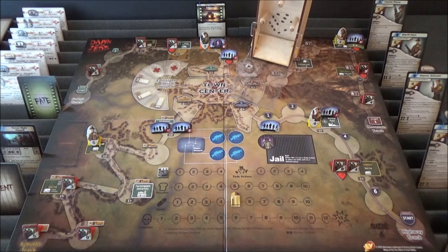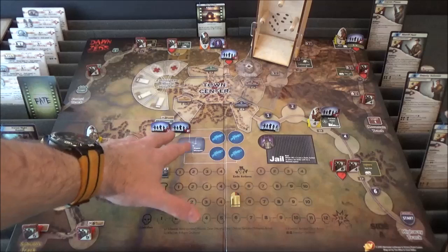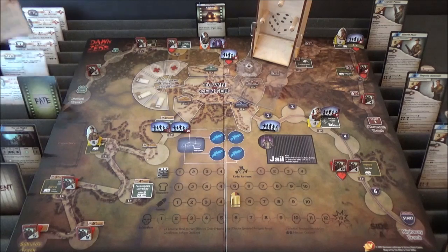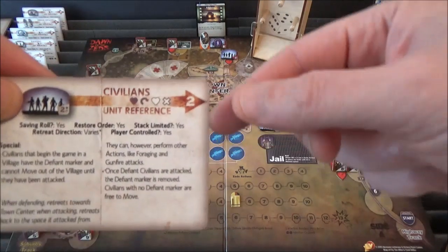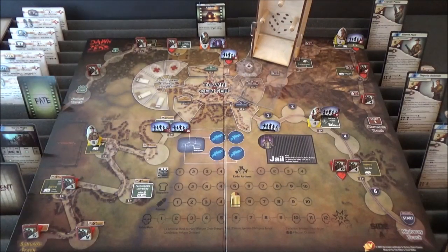One correction I'm just going to change from now on — I'm not going to backdate anything — regards civilian units. When you move them, you can actually move them two spaces. The reference card confirms they can move two spaces. I did move them two spaces at the beginning of the game, but somewhere along the line I started moving them only one space. Thanks to Grant on BBGG who pointed that out.